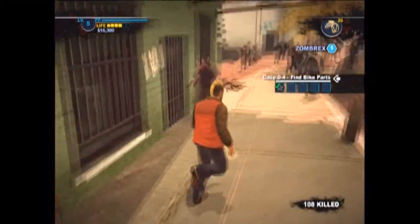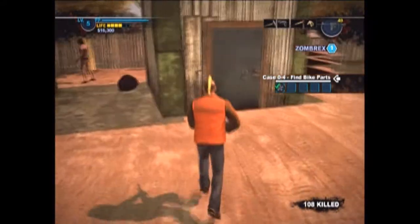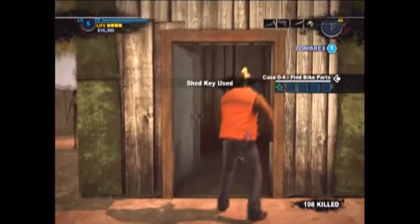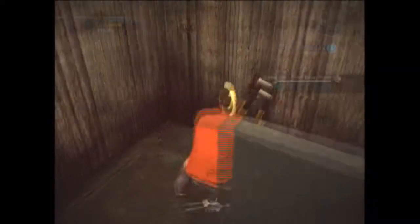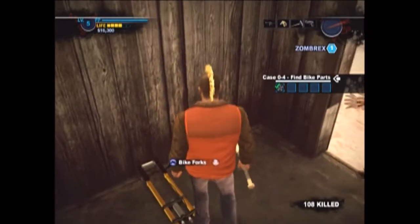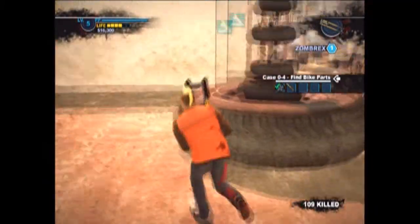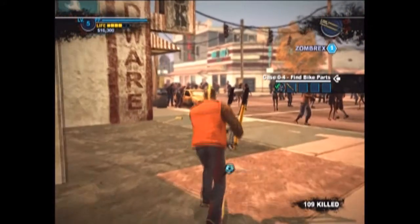We're going to go into the shed right here as well, which is where the shed key is used and where we find the bike forks. This video is a little compact — I'm trying to hit multiple things in just one run for the sake of saving game time. So we got our gems and we also got the bike forks, which will be our second piece.